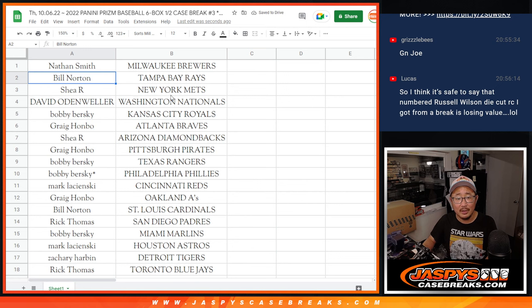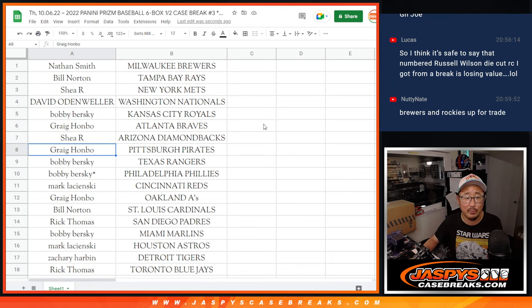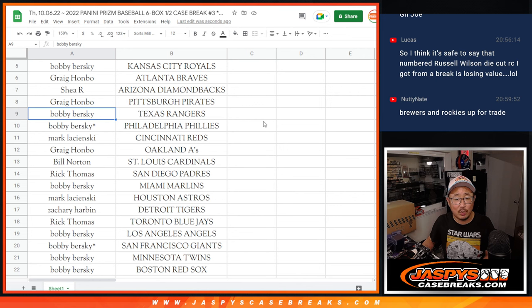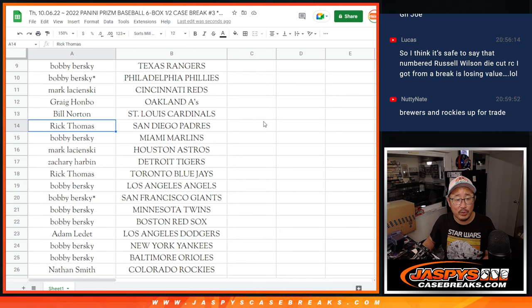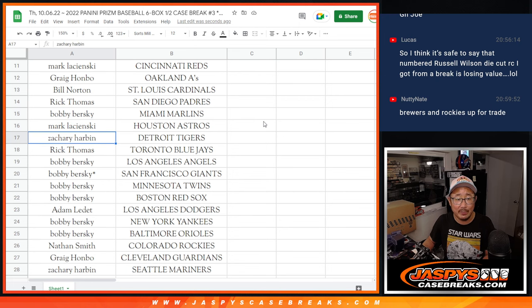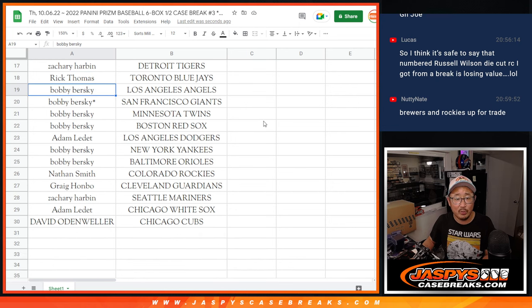Nathan with the Brewers. Bill with the Rays. Thomas with the Mets. David with the Nationals. Bobby with the Royals. Greg with the Braves. Thomas with the Diamondbacks. Greg with the Pirates. Bobby with the Rangers and the Phillies with your last spot mojo. Mark with the Reds. Greg with the A's. Bill with the Cardinals. Rick Tee with the Padres. Bobby with the Marlins. Mark with the Astros. Zachary with the Tigers. Rick with the Blue Jays.